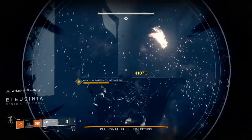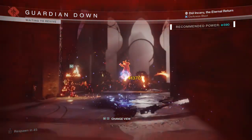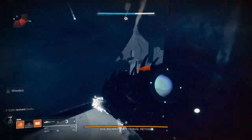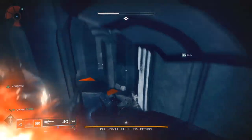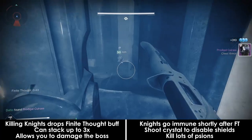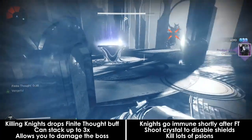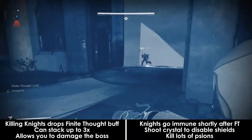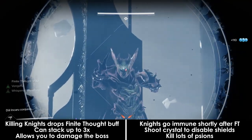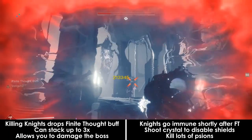When you start the encounter, you'll have 3 gigantic knights slowly walking towards you along with many scions spawning in. The knights are basically a one-shot if you get hit directly and will disappear every so often. The goal is to kill as many knights as you can before they go immune so you can damage the boss. When you kill a knight, you'll be given the Finite Thought buff, which allows you to deal damage to the boss, but it will also give the other knights an immunity shield after a short time.